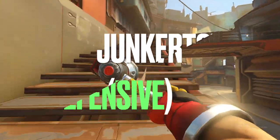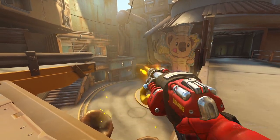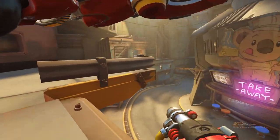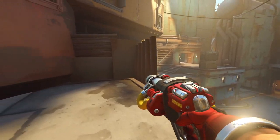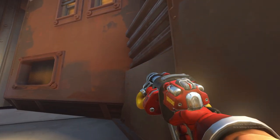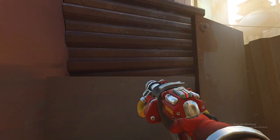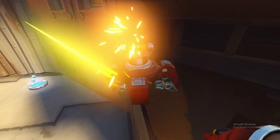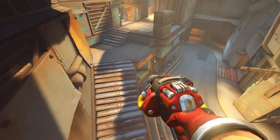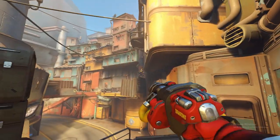You just lost the first point on Junkertown defense, so after respawning, head up the stairs to place a sneaky one for the early payload stage here. Many people don't know this, but you can actually use this wall as a stepping stone — you see how there's like a stair shape in the wall? Mount the wall and go over to the right, then place a turret far back on this wall, and it will give you a fairly covered-up angle to the main straight, and can hit the high grounds too.